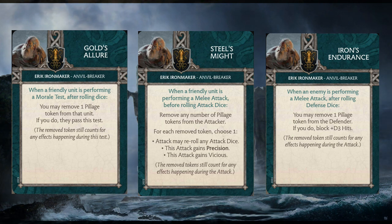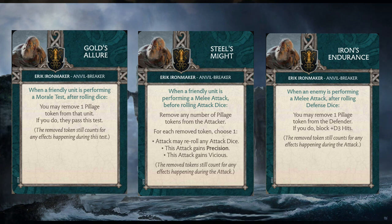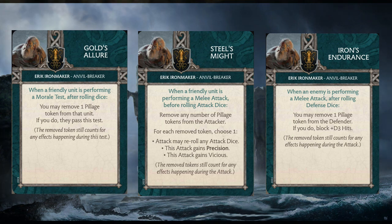The final card for Eric Ironmaker is Iron's Endurance: when an enemy is performing a melee attack, after rolling the defense dice you can remove one Pillage token from the defender, and if you do, you block plus D3 hits. It also has a caveat that you still count as having those Pillage tokens for any abilities during that attack. Eric's cards all want you to expend Pillage tokens, which can be precious, and the Black Tide Chosen help Eric's other units maintain their token supply.